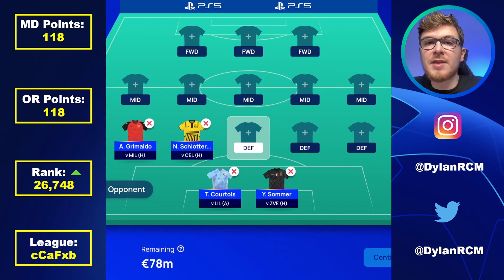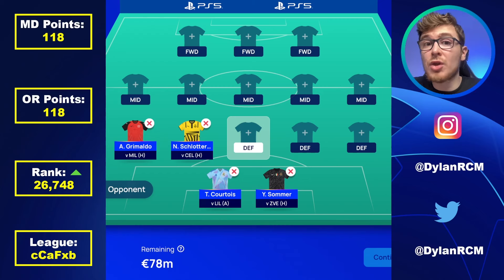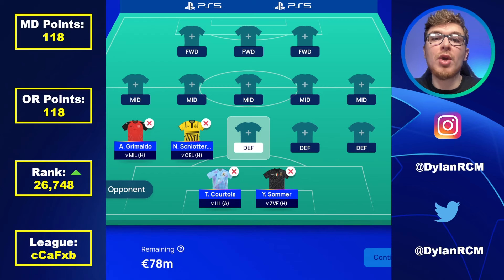Emre Can's minutes have been very inconsistent in this new campaign, but he actually got a massive return in match day one so you can go for him instead. You've also got so many options for the Borussia Dortmund defence — I still like Anton if he can get a start but that's not so secure. I'd play it safe and go for Schlotterbeck, but you could double up on Bayer Leverkusen defensively or one of the other teams. Inter Milan is another option, with Bastoni — one of the best defenders in world football in my opinion — and Acerbi at 4.5 million, not to mention their wing backs such as Dumfries.